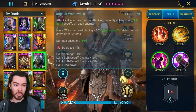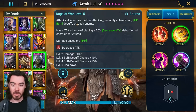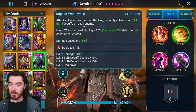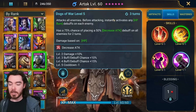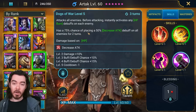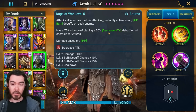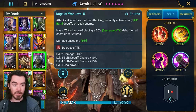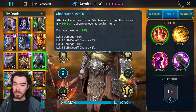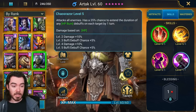He has the AOE burn on a 3-turn cooldown A3. His A2 — Dogs of War — is where we get the burn activation. AOE attack: before attacking, it instantly activates any HP burn debuffs on each enemy, so there's no weak hitting or anything like that — it will happen. It also has a 75% booking to 100% chance of putting decrease attack on all enemies for 2 turns. Very useful for Ice Golem and especially good in Hydra, where you can get that decreased attack on the Head of Wrath.